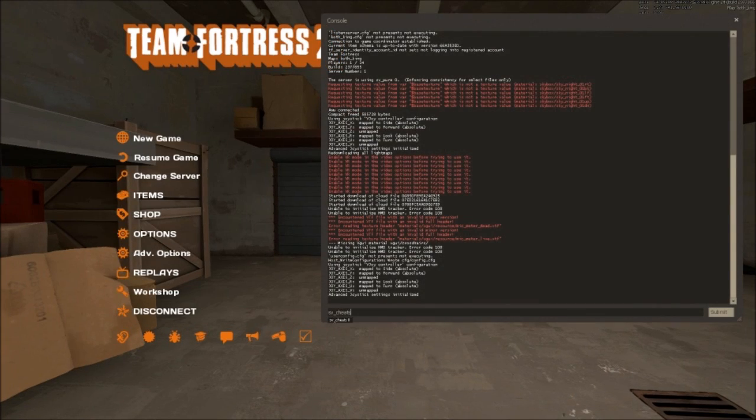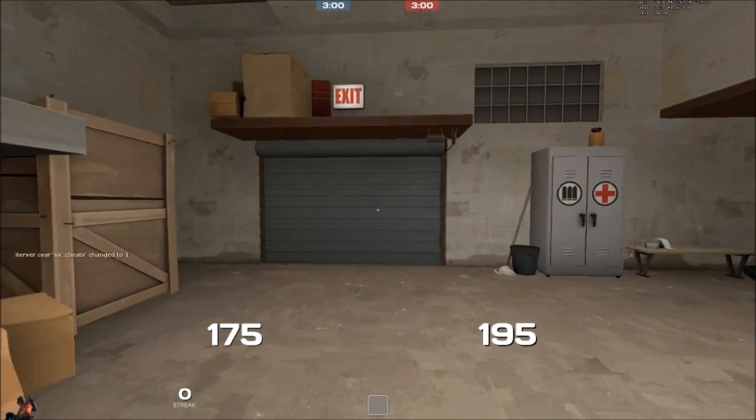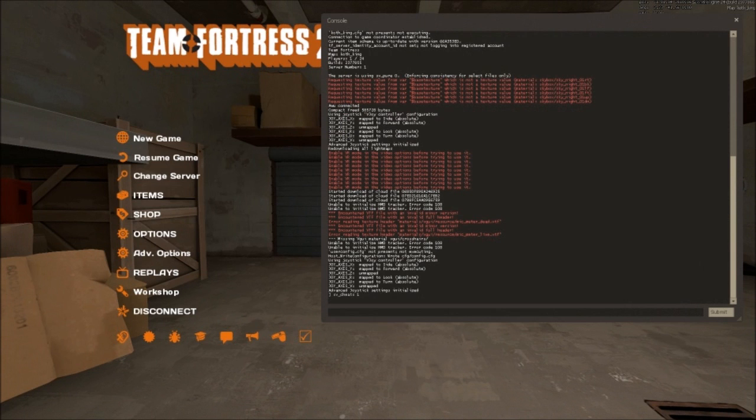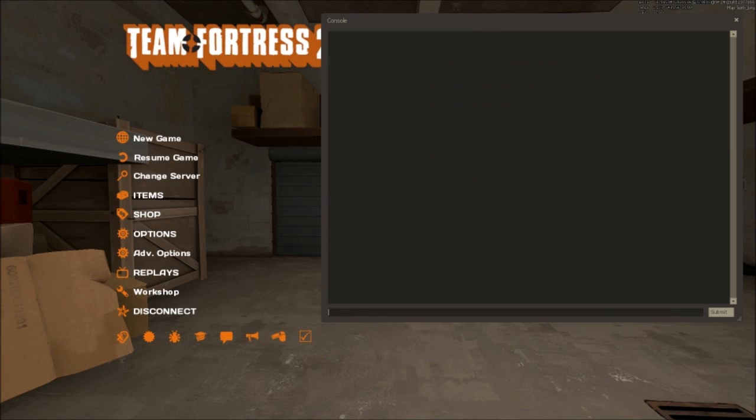And then you'll type in 'sv_cheats 1' — you probably can't see any of this because I make crappy videos and don't have good stuff, so I'm going to explain the commands out loud. So: sv_cheats space 1. And then the other command you'll want is tf_debug_flamethrower 1.